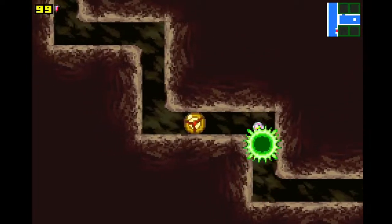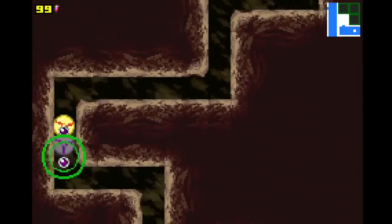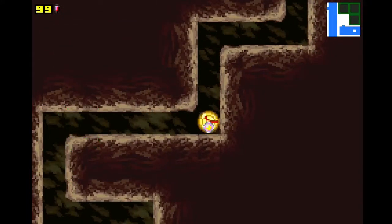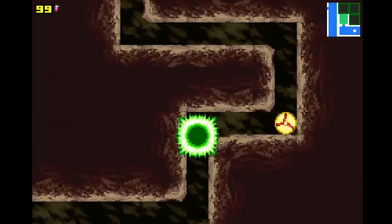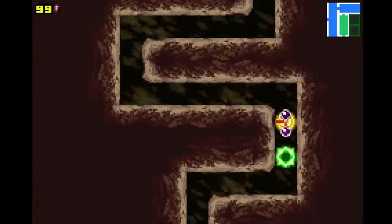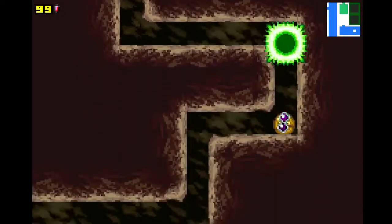More bomb jumps. With Zero Mission you kind of need to spam the morph ball in order to do bomb jumps — there's not really that much strategy, you just spam and get lucky. It's not like Planets where there's a very clear timing. Planets has a very specific timing to it, which I do like. Zero Mission feels more random by comparison.